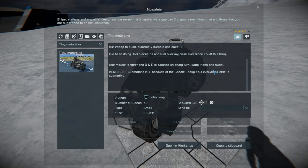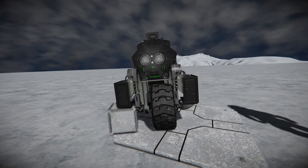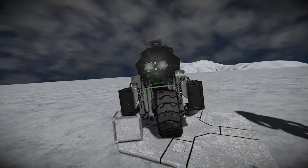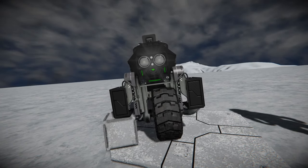Simply give this a thumbs up. We'll move around towards the very front for a quick look around the outside, then we're going to properly test it out on that track mentioned earlier. At the very front of the tiny motorbike we have our Wasteland Spotlight with a reactor sitting right behind it.